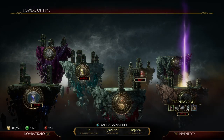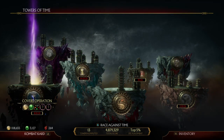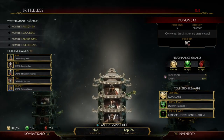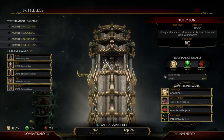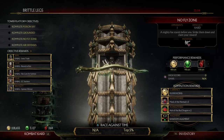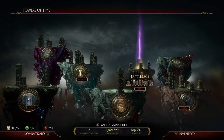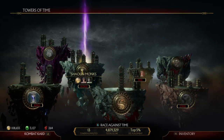You have specific prizes you can win from completing the towers. Each group of towers is like a platform or island, and they have their own set of towers. If you look at the left side where it says 'Objective Rewards,' by completing the entire platform you unlock everything listed there. This is how you unlock certain cosmetics — skins, masks, weapons, and all that stuff for specific characters. You just kind of test your luck and see which platforms are offering what you want.